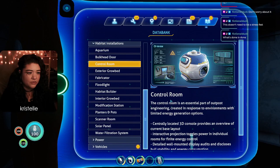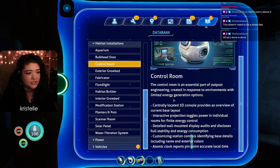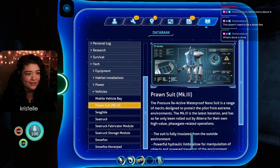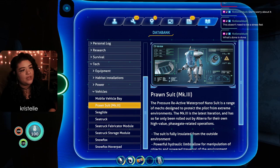We also got the habitat installations scan for the Control Room: 'Central part of outpost engineering, created in response to environments with limited energy generation options. A centrally located 3D console provides an overview of current base layout, interactive projection toggles power in individual rooms, and wall-mounted display audits hull integrity and energy consumption. Customizing station controls base details including name and exterior colors. Atomic clock reports pinpoint accurate local time.' I don't think I've made one of these before - maybe we'll make one.